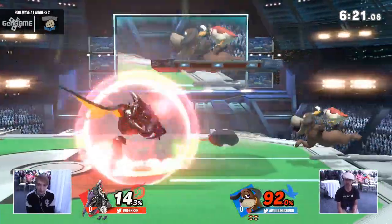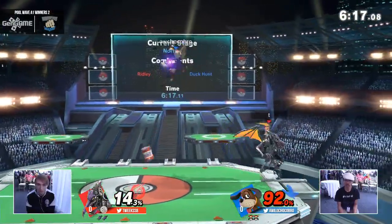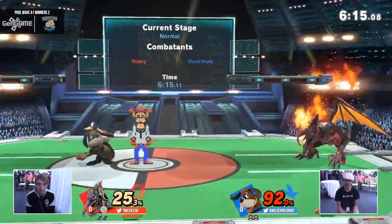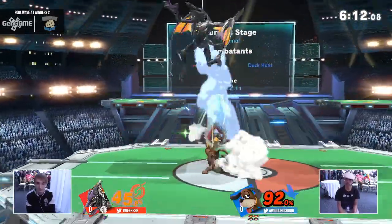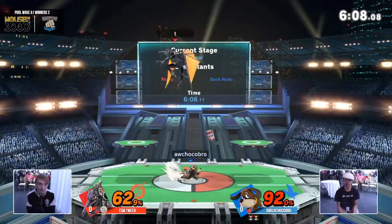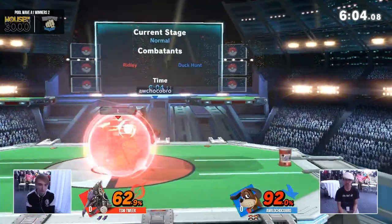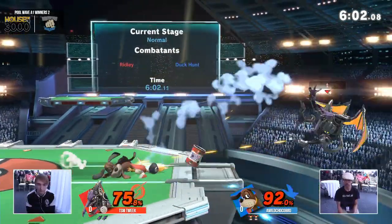It definitely takes you a second to adjust, like a Cloud down smash — it's going to send you behind him. And we see Chocobro setting up these projectiles. I love that — the dash into up tilt off the Clay Pigeon. Some optimal combos here, and he's getting massive damage from these strings.